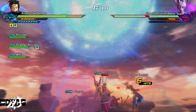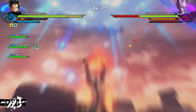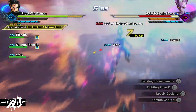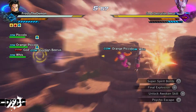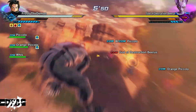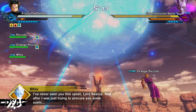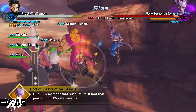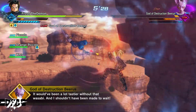Beerus fights and gets upset. Whis comments he's never seen Beerus this upset, noting he was just trying to get him some sushi. Beerus remembers sushi — saying it had 'poison' in it, referring to wasabi. He says it would have been tastier without the wasabi, and that he shouldn't have been made to wait.